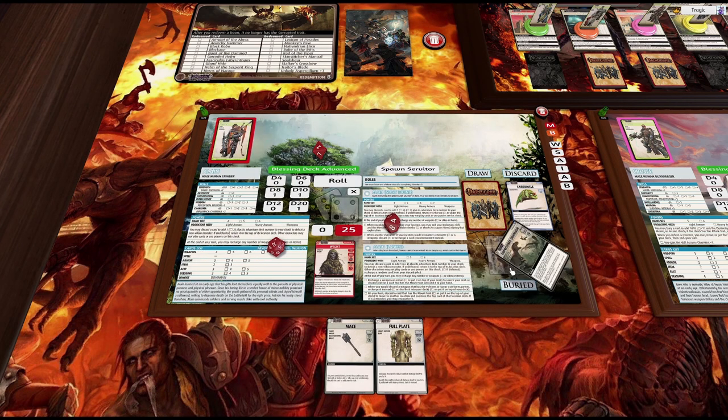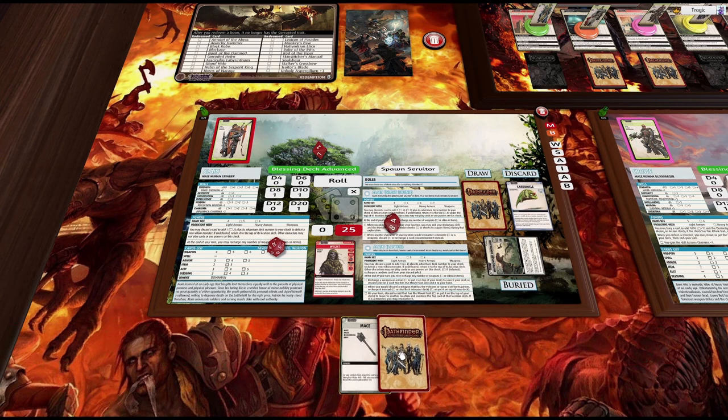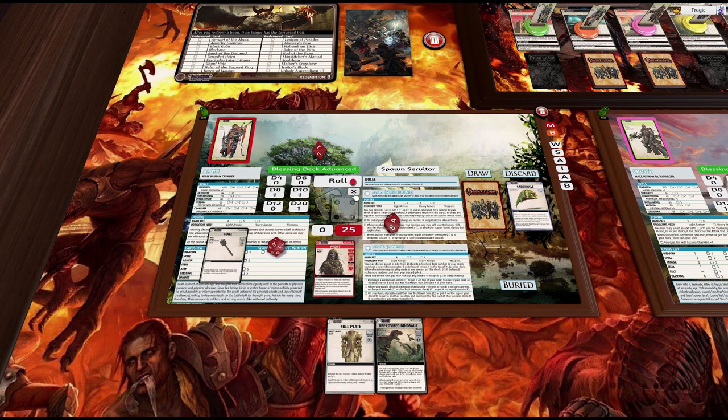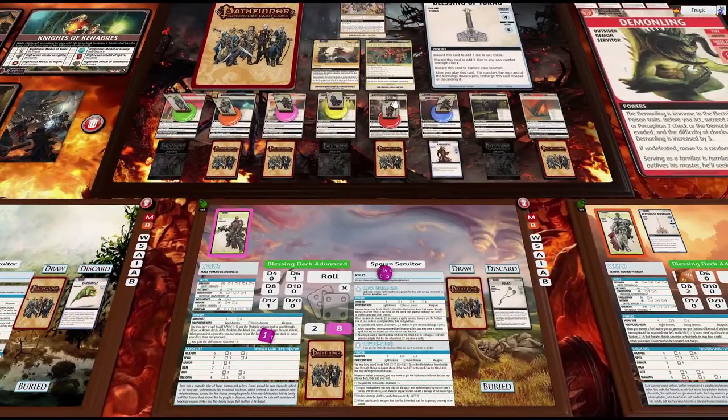Awesome. This thing is discarded, these guys are discarded. Wait — the difference is if I do it during my turn here I don't get to redraw before my turn starts, so we're not going to do that. Instead, I'll just do a normal mace attack: d8 plus the d8 from the horse plus two plus the d8 from the mace — three d8s and a plus two. We need 10. Easy win. He's closed his location.